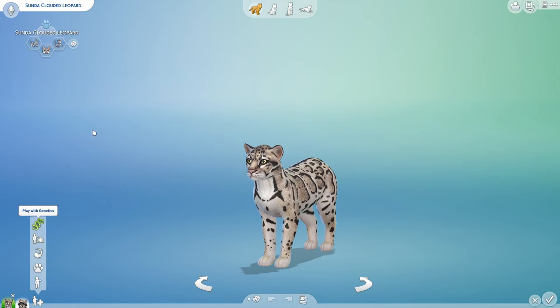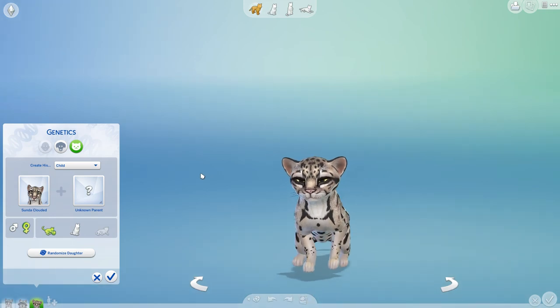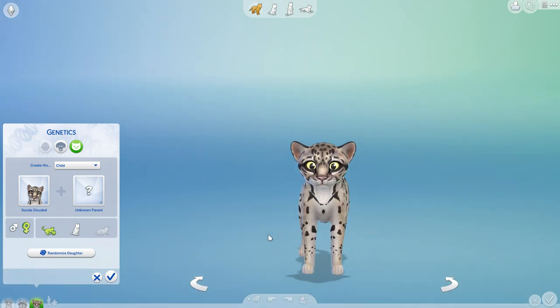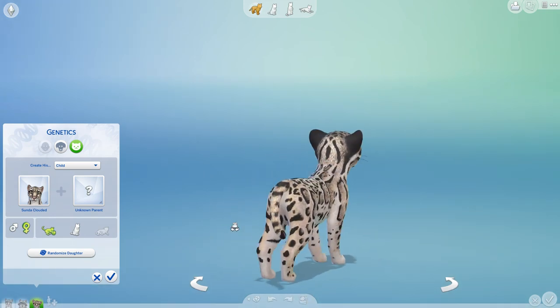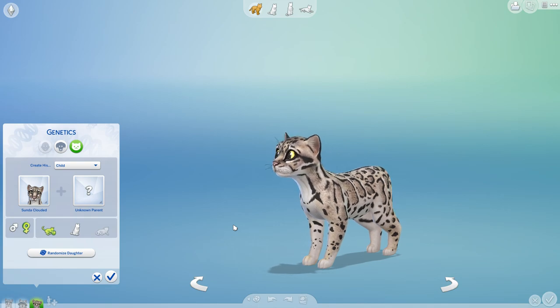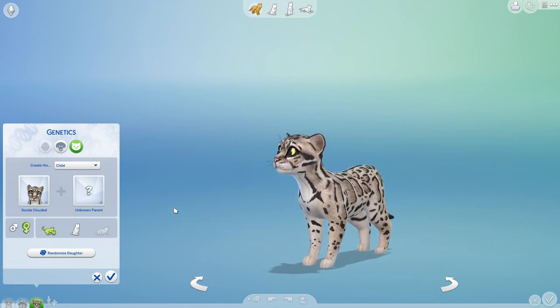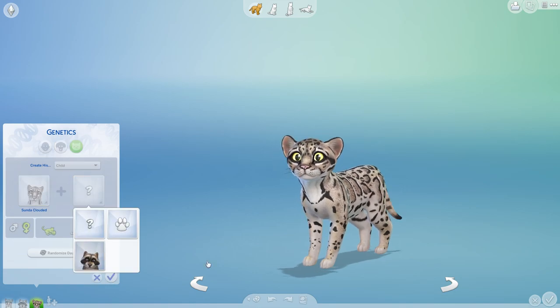Clouded Leopard, as you two feast on — oh, the baby! Look at that cute little baby! Oh my gosh, the little striped tummy! This is seriously one of the most beautiful creations I have ever seen on the gallery. But as the Clouded Leopard and the raccoon feast on what is no doubt something like KFC leftovers from the dump, let's go ahead and have them.